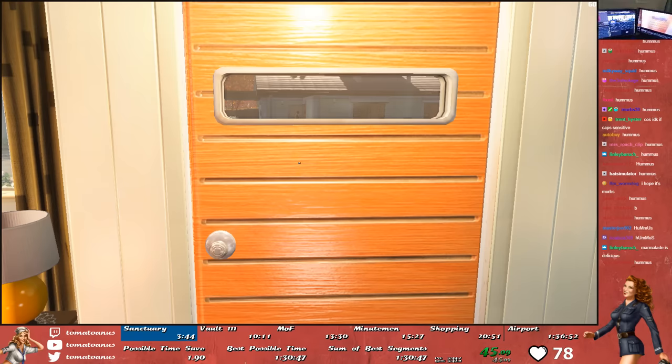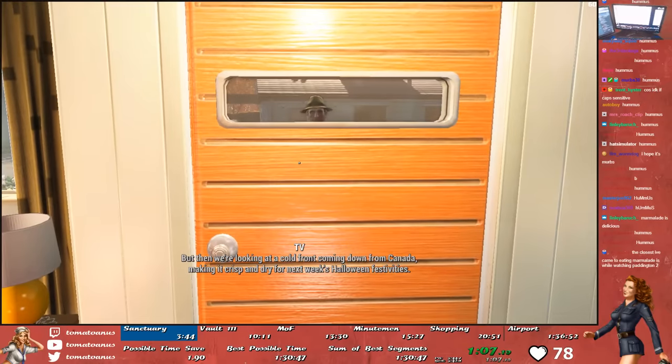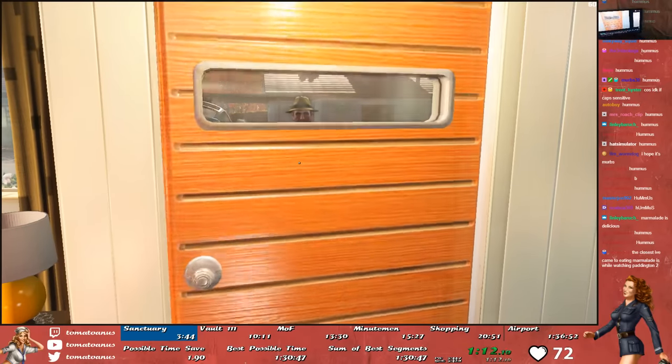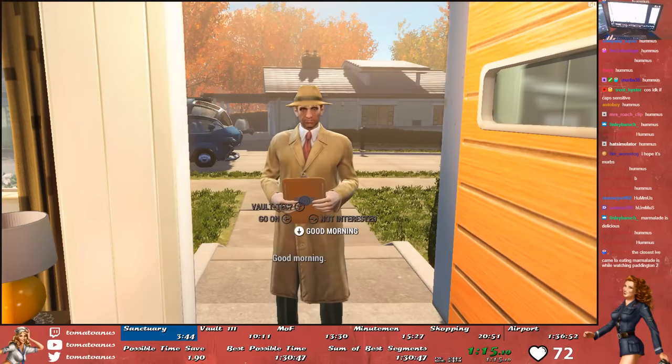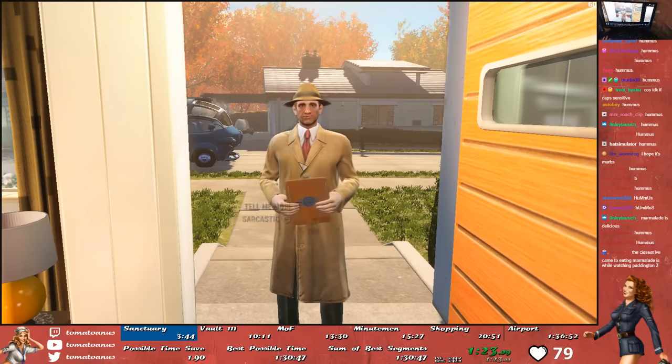Similar to any percent, Fallout 4 glitchless is run on patch 1.1.30 — I'll explain later why. We run the game on very easy difficulty because we want to kill people faster and also take less damage. We play the game in French because it's the fastest language, being around 11 seconds faster than English. And we limit our frame rate to 60 FPS because the physics in Fallout 4 are tied to your frame rate, and playing above 60 FPS makes your game naturally go faster, which is unfair to people who can't afford a PC that runs the game above 60 frames per second. So we limit it to 60 so everyone's on an even playing field.